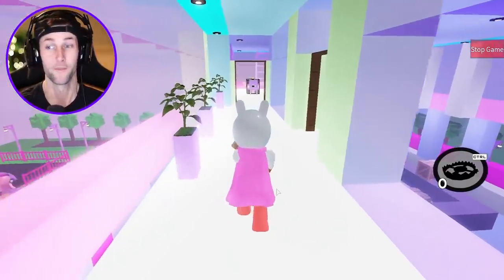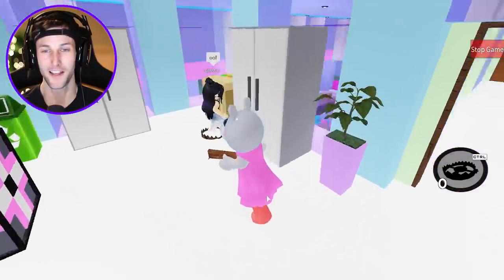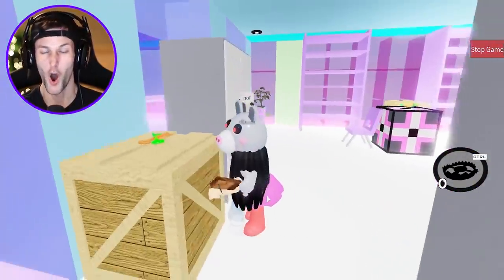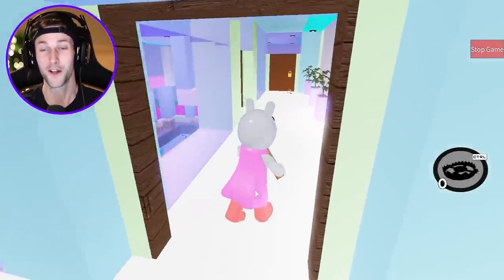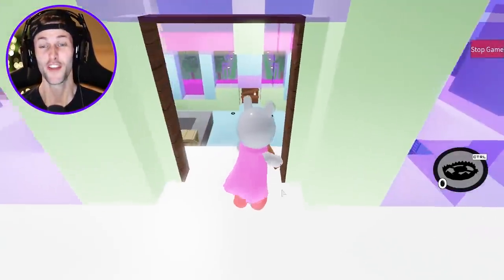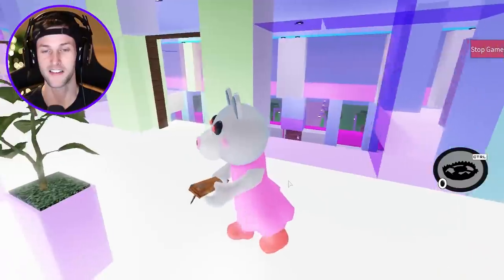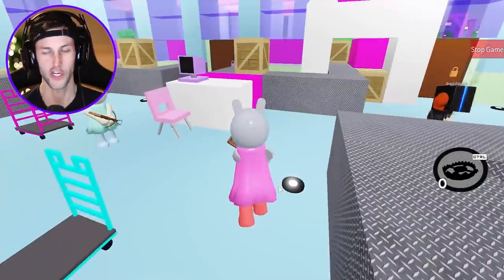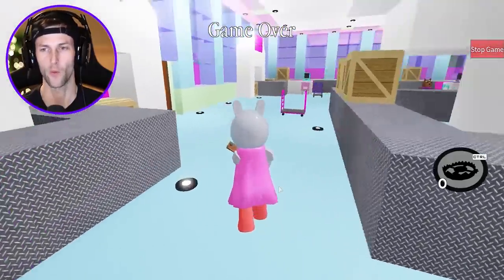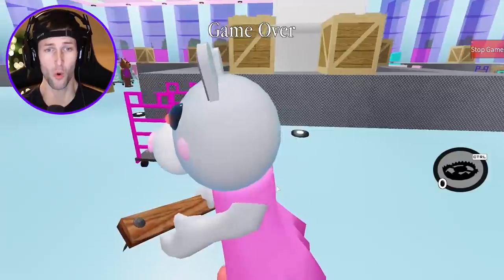I wanted to show you guys the map, but I'm getting so many kills. She was trying to eat the donuts. Now we gotta go get everybody. This is insane! They actually need to get this red key right here. You guys need to come up here and get this key. She just ran right in front of me. That was it? I wanted to play as Daisy some more!